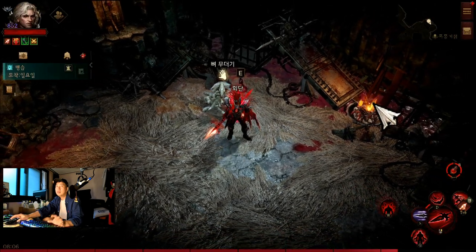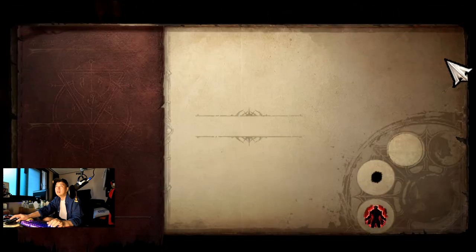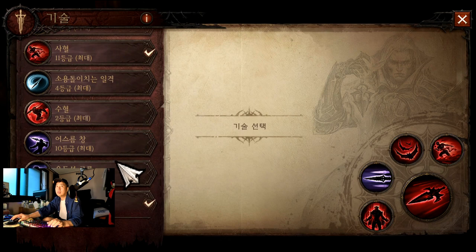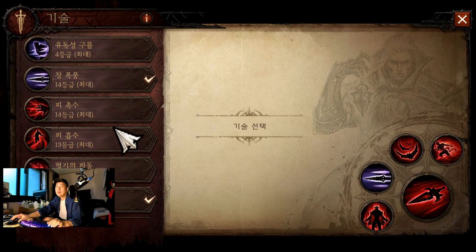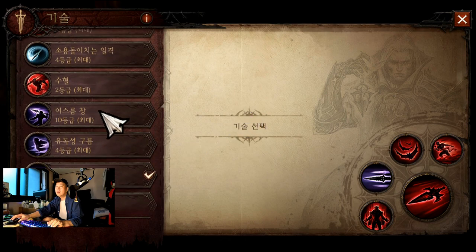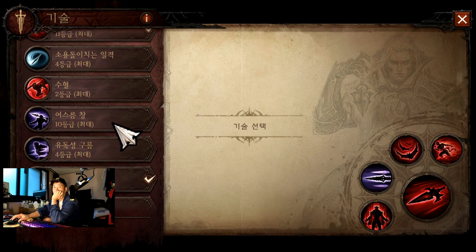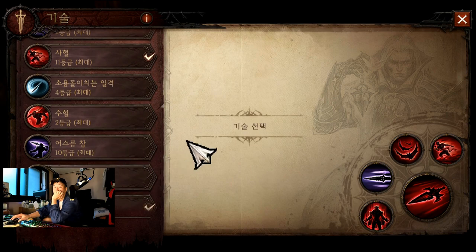여러 스킬 트리를 장착해봤어요. 꼬챙이, 바람의 장막, 어스름의 창, 유독의 구름, 혈기 파동, 피해 흡수 등 다양하게 사용해봤는데 와 닿는 스킬들이 몇 있었습니다. 수용도로 일격은 스킬이 조금 부족한 면이 있어 잘 안 쓰게 됐고, 밤의 장막은 약간 괜찮습니다.